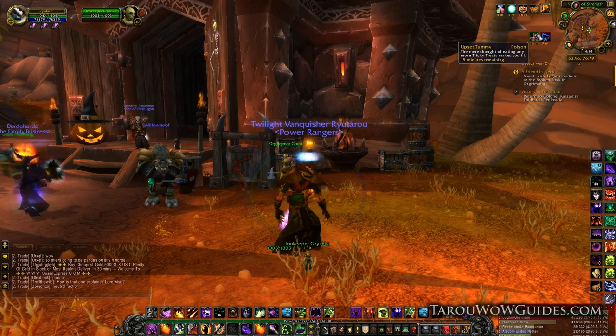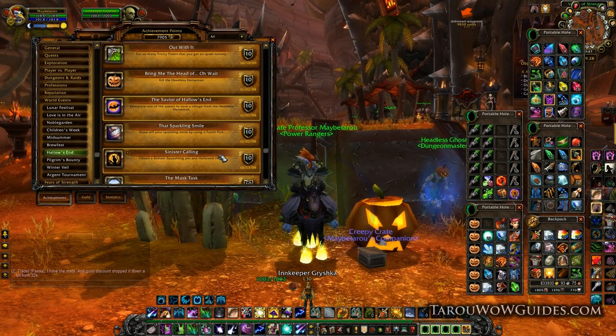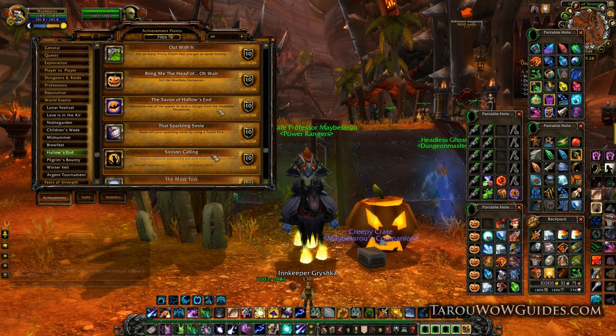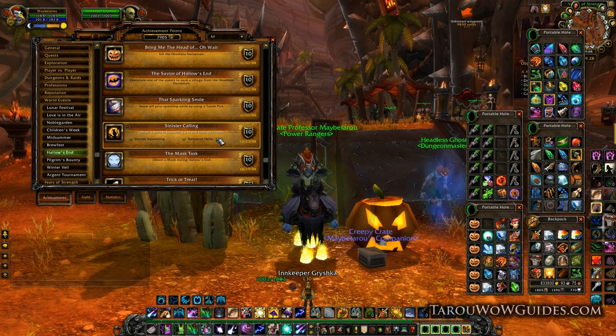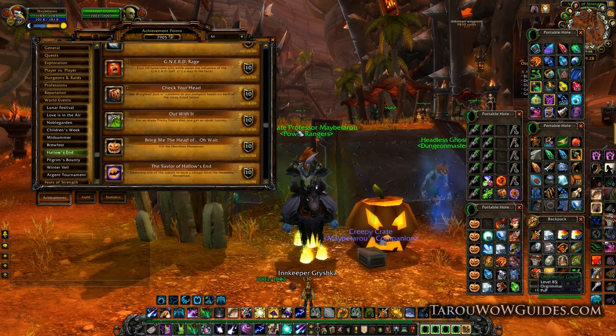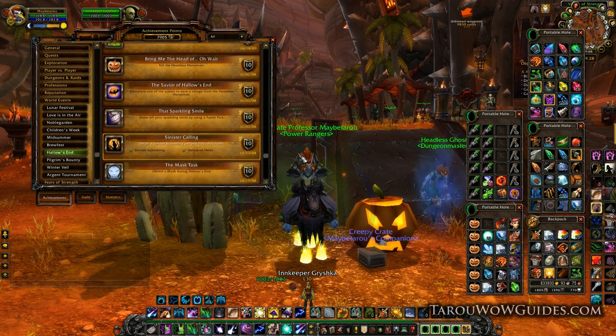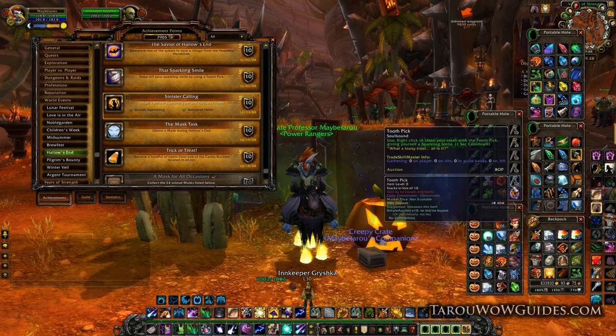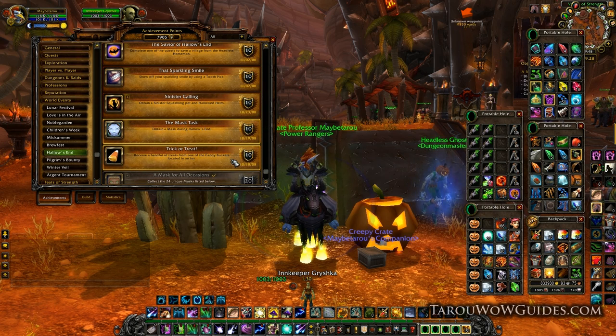Once all those are done, use your leftover candy to complete Out With It — just eat candy until you get sick. This is also a good time to use a toothpick and get the That Sparkling Smile achievement. Sinister Calling and the Masked Task should have been completed while you did the tricks and treats. If for some reason you had insanely bad luck with getting the Sinister Squashling and Hallowed Helm, don't sweat it — just do the Headless Horseman every day and the dailies and you'll either get it as a drop or have enough Tricky Treats to buy them. I wouldn't buy them until the last day of the holiday though, unless you have all the items and masks already.